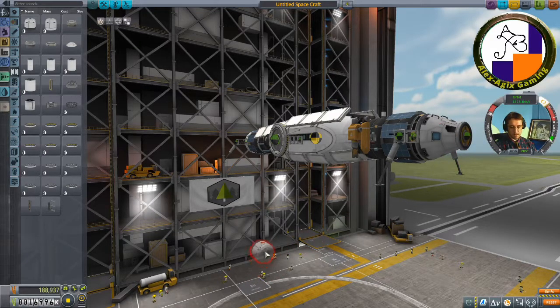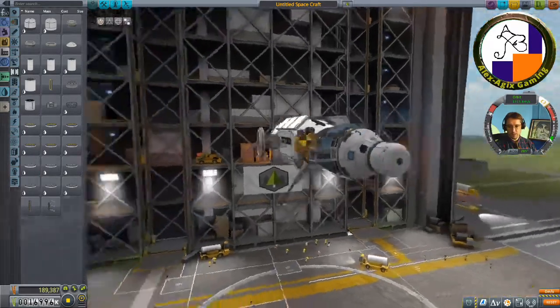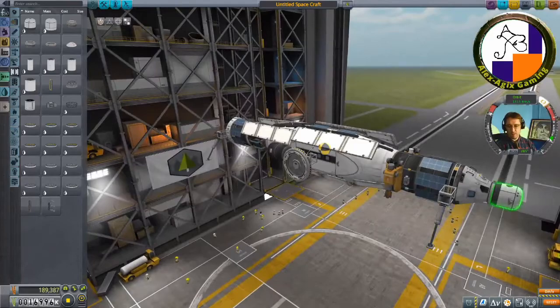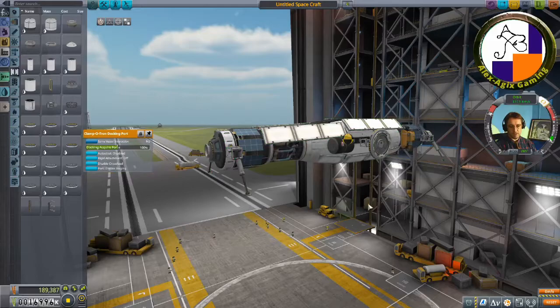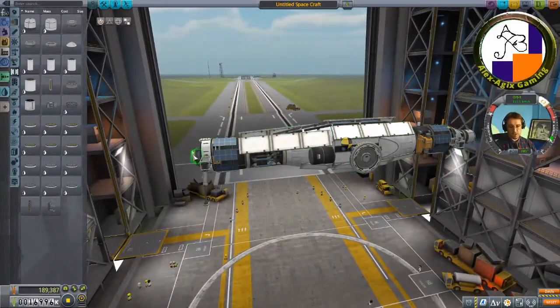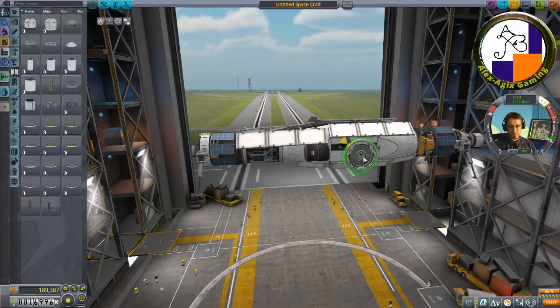You can press X to take that away and make sure it's set to one — this stops the game from freaking out. That bug might be fixed but I wouldn't be surprised if it isn't. Grabby means I can grab anything and dock to it, and the Clampotrons are for regular smaller vessels. This also helps with staging.